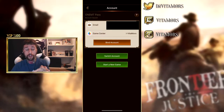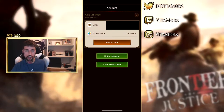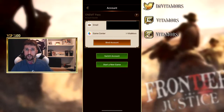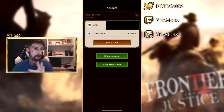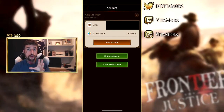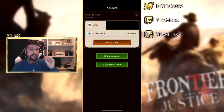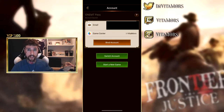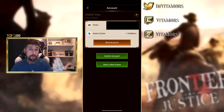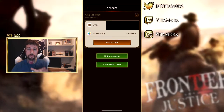Once your main account is binded, you want to press Start New Game. I know it's scary, but you want to press Start New Game. It's going to come up asking you to choose an email to set up your new account with. This bit's important - make sure you start a new game with a completely different email to the one that's on your main account.